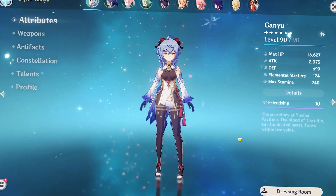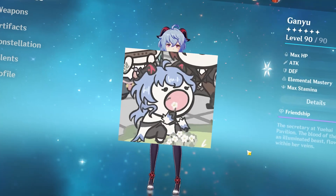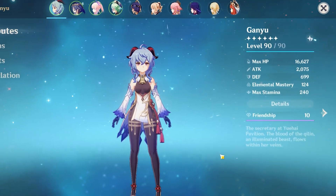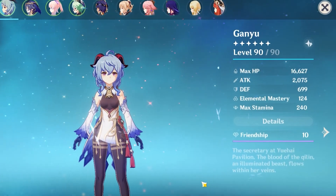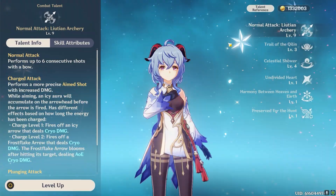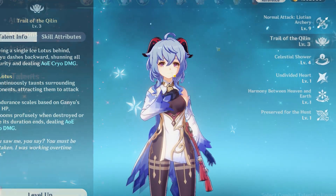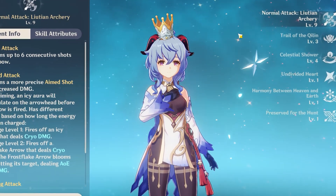Now it's time to get a little technical — how exactly do you build Ganyu? You actually have a few options; she's not a very picky character. Obviously you want to level her up as much as you can — my Ganyu is one of my few characters I actually have at level 90. Level up her basic attack first, then her burst, then her skill. If you're thinking about crowning something, definitely crown her basic attack.